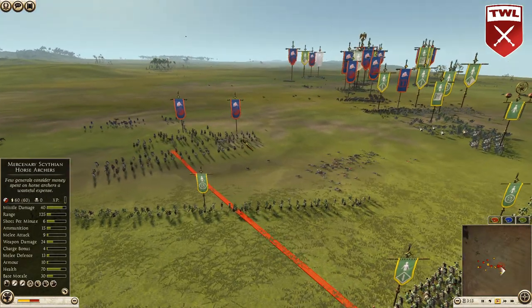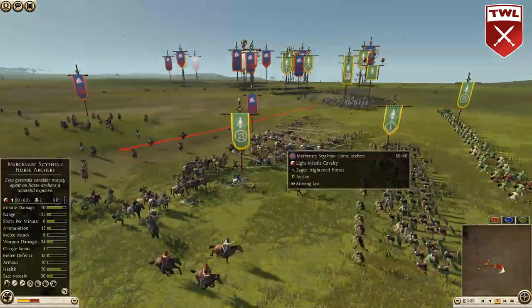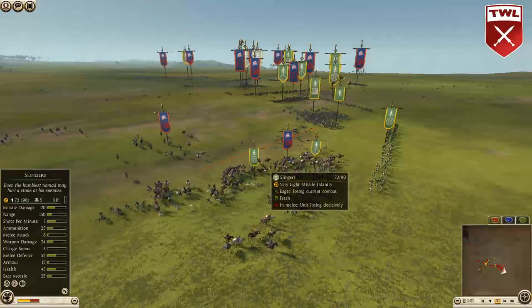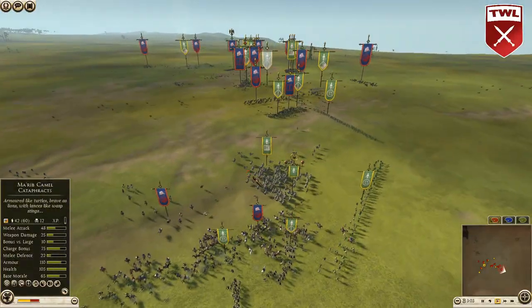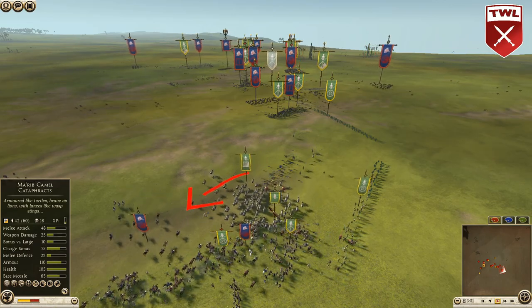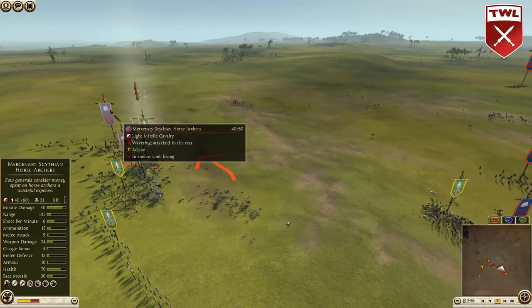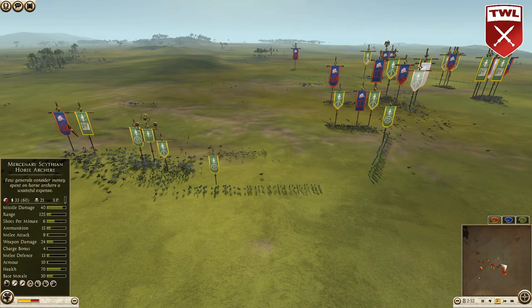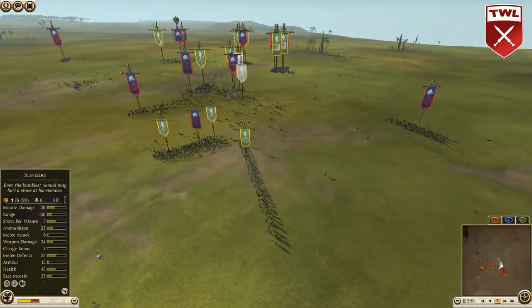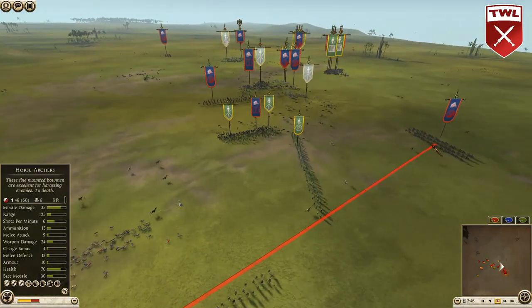Bactria has not fired all of their missiles from the horse archers yet. Here come the Scythians — what kind of damage can they do to those slingers? Pretty good, killing 20. You can see the reinforcements coming. Those horse archers are going to get hit by the cataphracts — they're going to be caught, and they are going to rout! A huge catch there, getting rid of at least one unit, and the other is going to go as well.